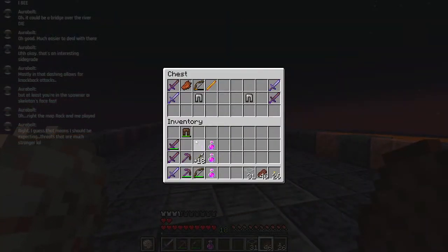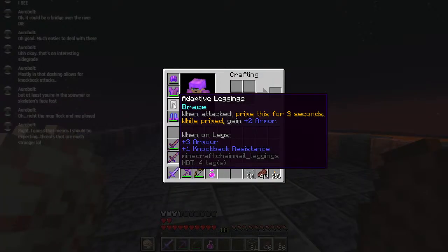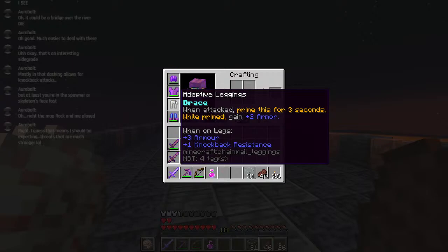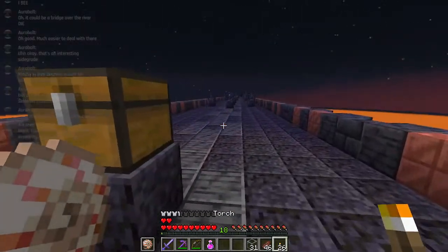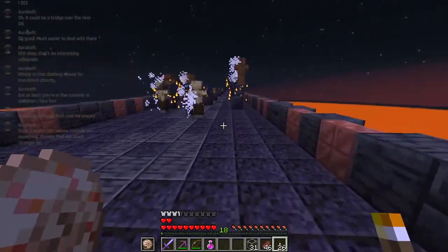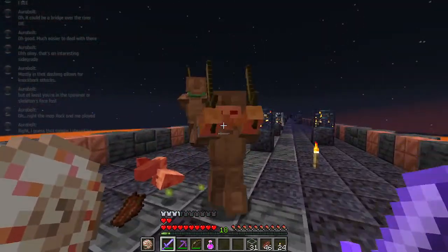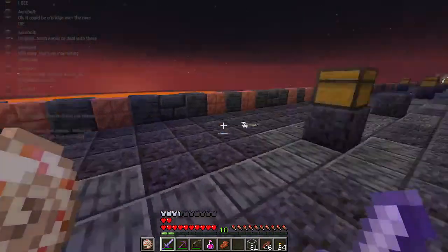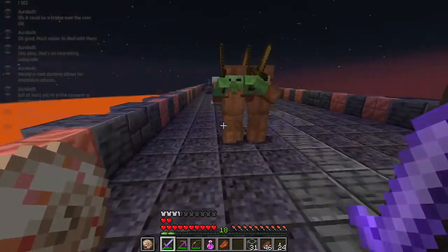Your default chainmail leggings have 4 armor, these have 3, but if you get hit for the next few seconds it's better - they have 5 instead of 3. It's a bit of a side-grade where it depends if you think you're going to be taking several hits in succession. In that case it is better, and you've also got the knockback resistance thrown on there as well to further differentiate them from the default ones.